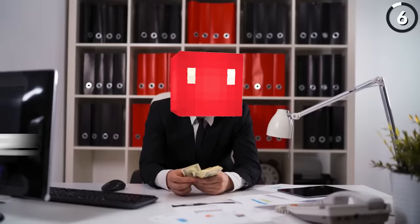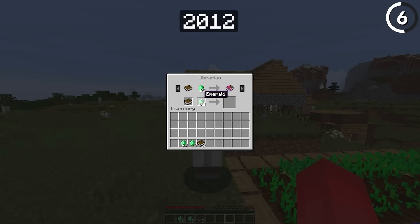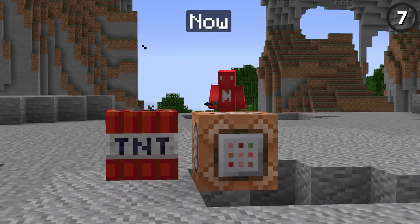Villager trades used to be a ripoff — and that's quite literally true. In the past, there were villager trades that would ask for more than 64 emeralds per trade, making them completely unobtainable since you can't offer more than 64 in a stack at a time. In 1.8, that was limited down to the stack limit.